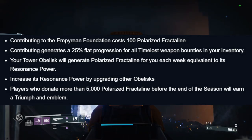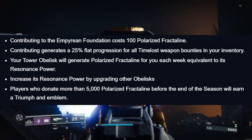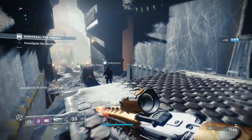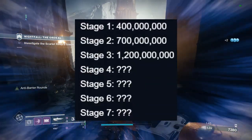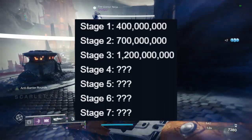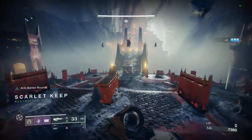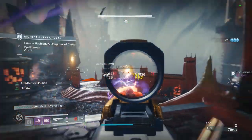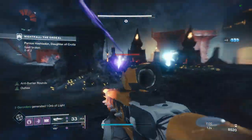During this event there is a 5,000 fractaline contribution goal per player that allows you to earn an emblem and a triumph that goes towards your seasonal seal. In addition, there is a community set of goals with seven stages, of which we only know the first three. I'm going to have them on the screen here, but as we complete the first three, stages 4 through 7 will be revealed — each with a reward per stage, plus one for the max stage which is going to be a shader.